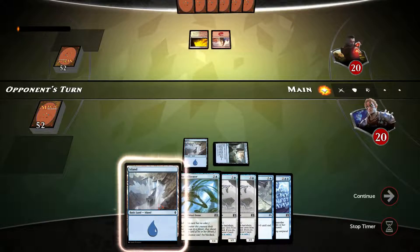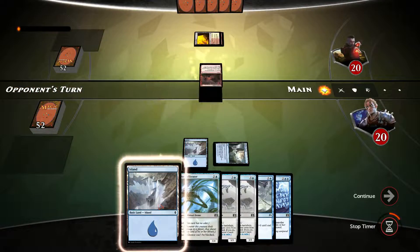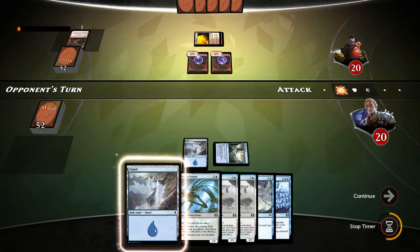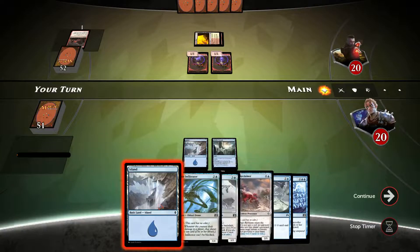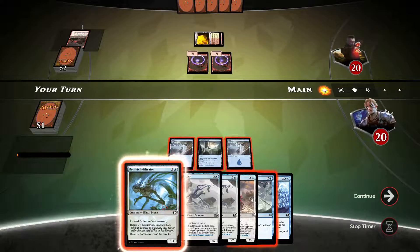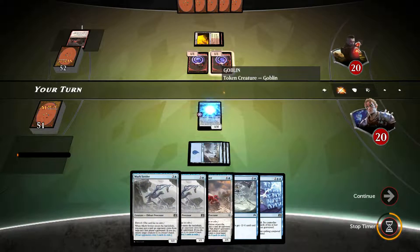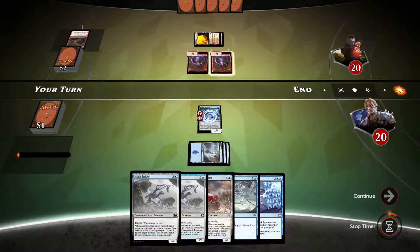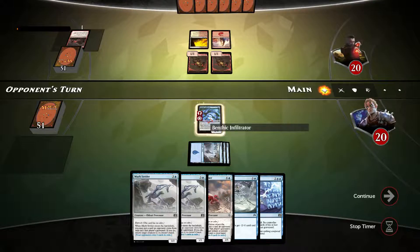Hopefully draw into one more mana necessary for us to start doing Contraband and what else we need. So there's the mountain. And... Dragonfather. Quite an interesting play there. Let's not delay Infiltrator. Our opponent might have Titan's Strength. If he does and I do block his Goblin, then Infiltrator is dead.